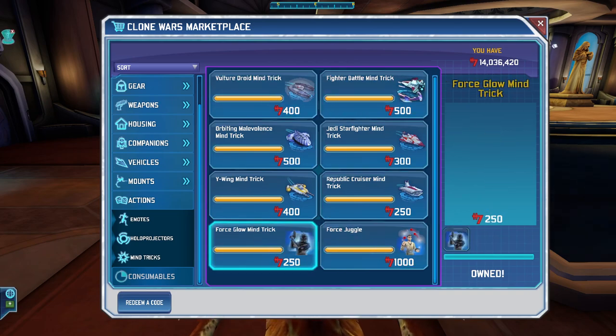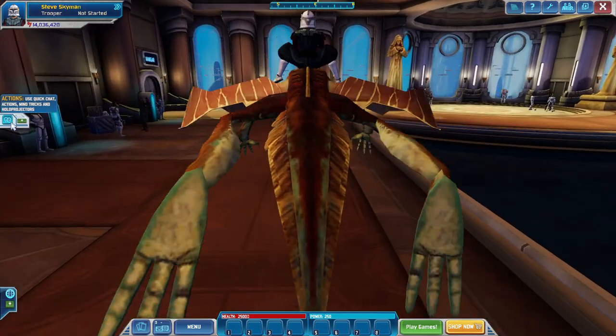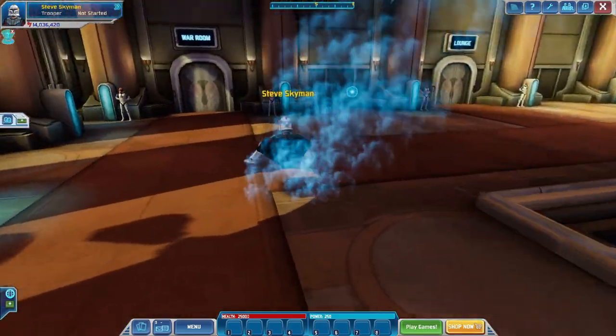The force glow one works the best — it's $2.50 and it's the cheapest. So once you buy that, it should go over here into your actions, and then force glow. So while you're running, just be sure to hit force glow, and you'll look like you're still riding on your mount. It looks really funny.